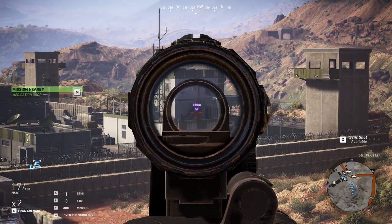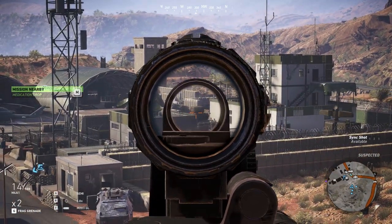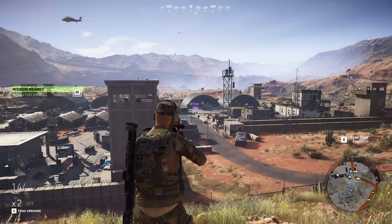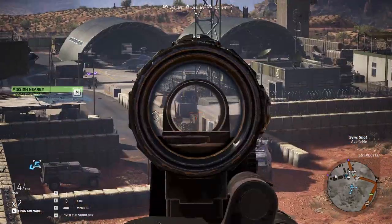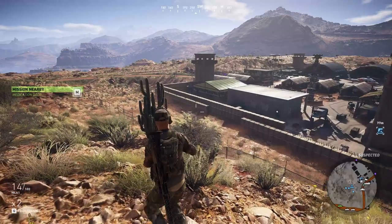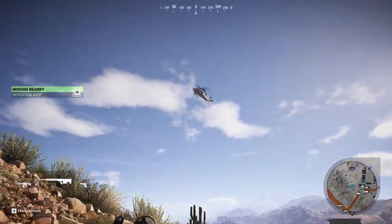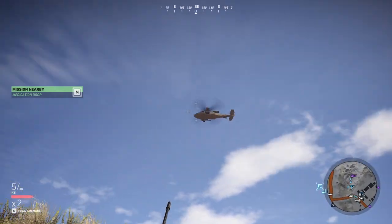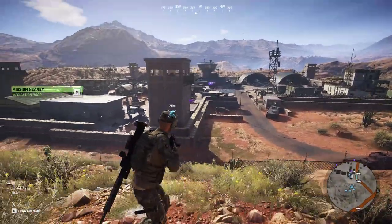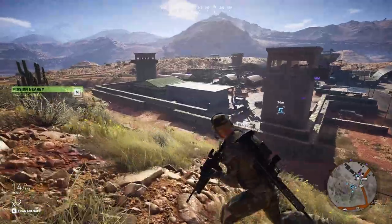There needs to be sway. There's basically no sway in Wildlands or Breakpoint, but your gun should sway when you're moving or even when you're just standing still. There should be some movement so you can't just have a steady dot on the screen. And there needs to be overswing and underswing. So if you're using a heavy gun, when you move your mouse it doesn't just instantly move with you — it takes a second because the gun has some inertia. When you stop moving, it overswings a little and then corrects itself.